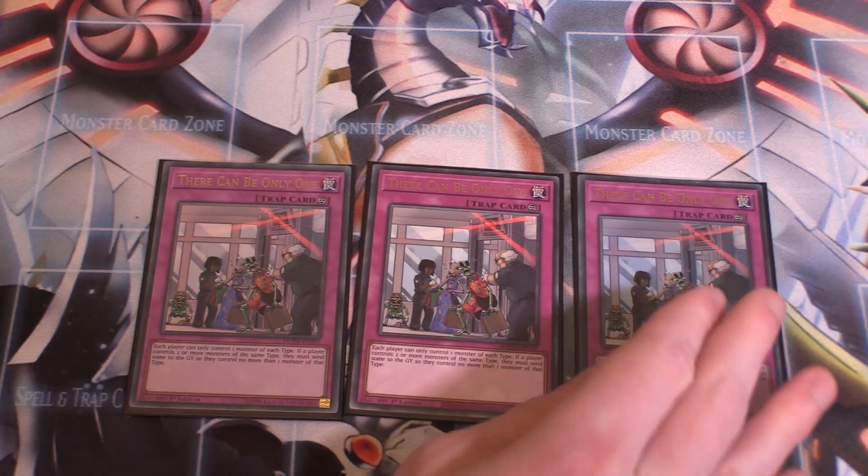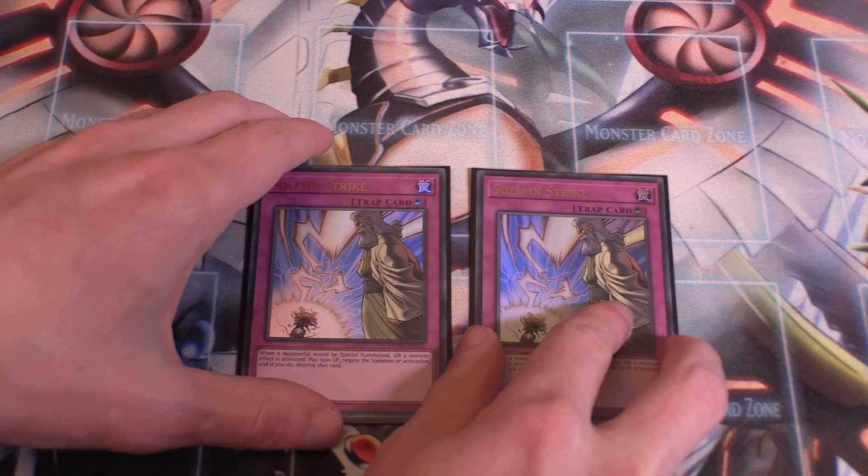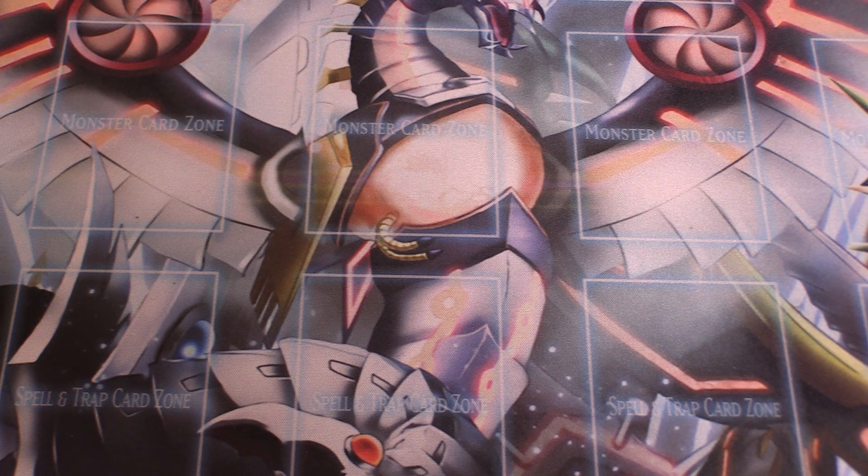Three copies of There Can Be Only One. This can be sided out depending on the matchup — it's not amazing against Branded — but it's still really good because each player can only control one monster of each type, and if a player controls two or more of the same type they must send one to the graveyard. Two copies of Solemn Strike: it's a counter trap, so unless your opponent has a counter trap they can't counter it. Pay 1,500 life points to negate a special summon or monster effect and destroy that card. Strike is better than Judgment because 1,500 life points isn't an overly big cost.